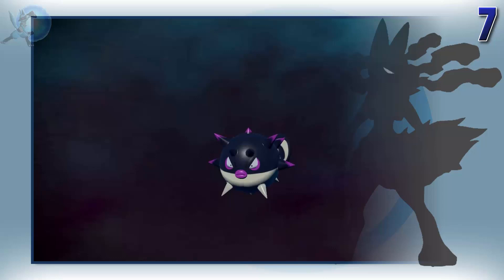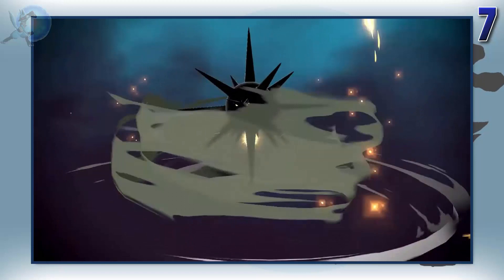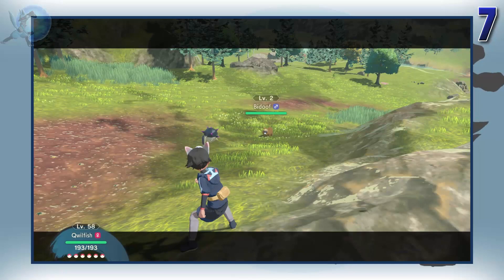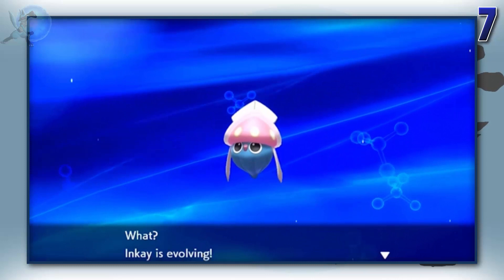Evolution methods that are either tedious or you wouldn't be able to figure out without the internet. I don't know why Game Freak is insisting to do even more of these evolution methods, because they're really not a good idea in my opinion. Like, use an agile style specific move 20 times? 20? Why? I'm all up for unique evolution methods, but why do they have to take this long? I guess it's not as bad as getting three crits in the same battle, or take 49 plus damage and then walk under a specific area. Like, come on, that's just ridiculous.